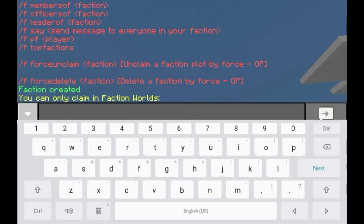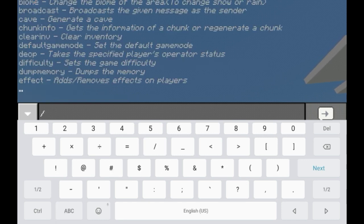That can be set in the config. If you go to the config and look for the factions world, you basically add the map's name — that's what you do. After that you go and use the force delete command.